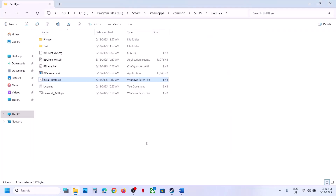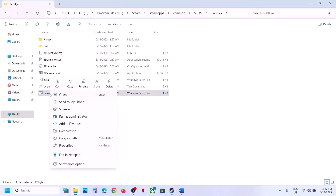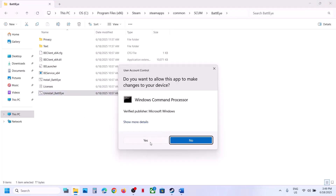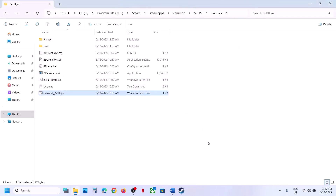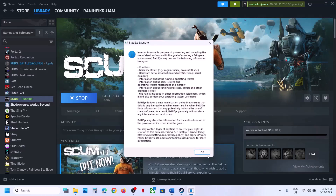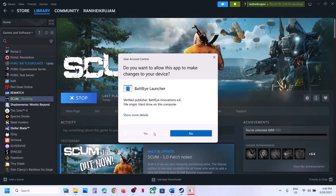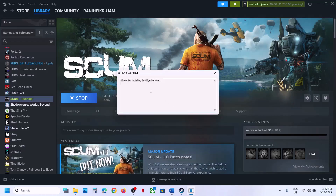Now you can launch the game. If still not working, right-click on the uninstall BattleEye file, run as administrator, click Yes to allow. This time do not install BattleEye — instead, launch the game directly. When you launch the game, during the launch it will install BattleEye automatically. Click OK, click Yes to allow. You can see installing BattleEye service — let this process complete and it should launch the game.